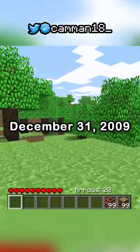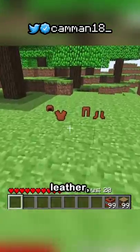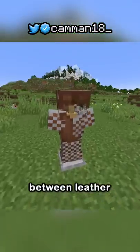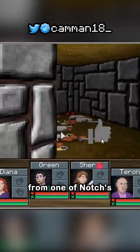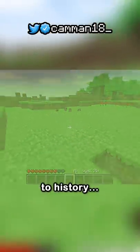Until December 31st, 2009, when the first items were added in 4 new armor types: leather, chain, iron, and studded. Studded armor was like a cross between leather and chain, and a texture imported from one of Notch's old games, but was only in the game for a couple of months before being lost to history.